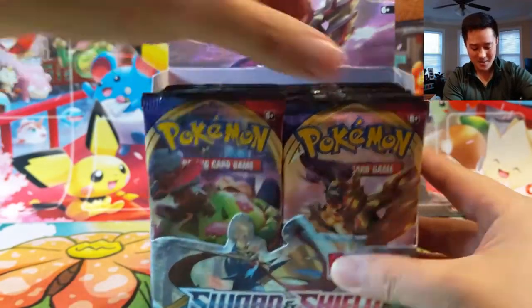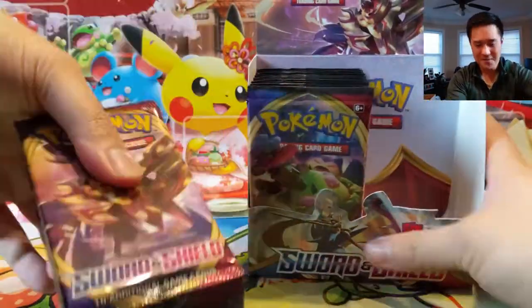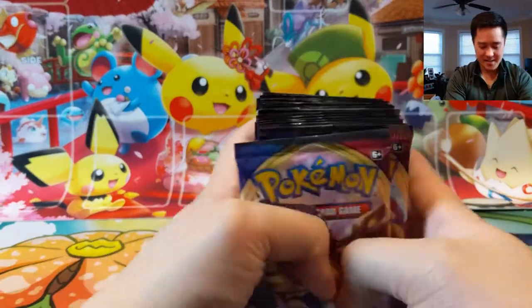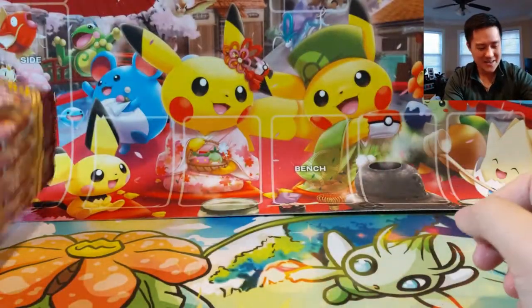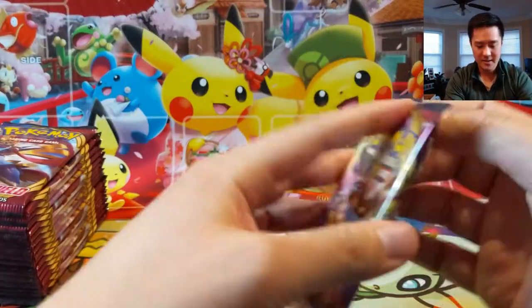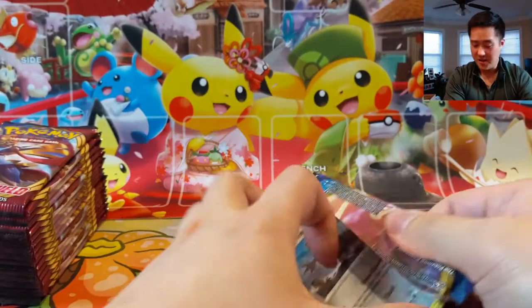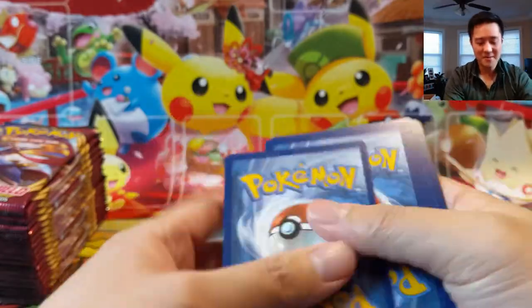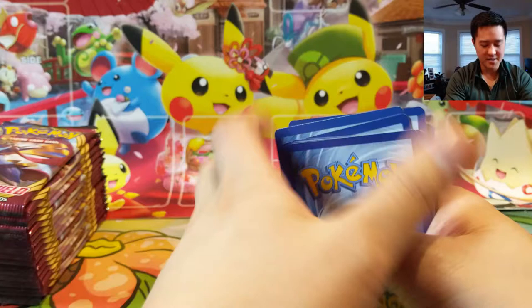I usually go with the left side of the box, so we're gonna go with the right this time. Let's just get that secret rare so I don't have to worry about it — 18 packs, let's begin. Some of the huge hits would actually even be a regular Professor's Research at this point. I'm totally fine with that. Don't need those full arts anymore, I just want to get going.